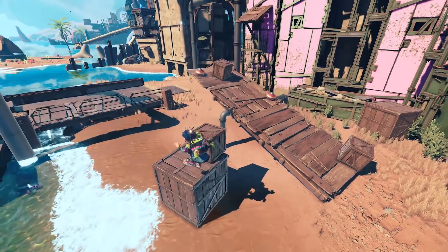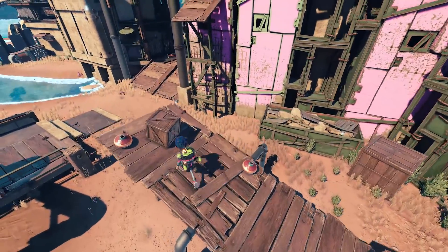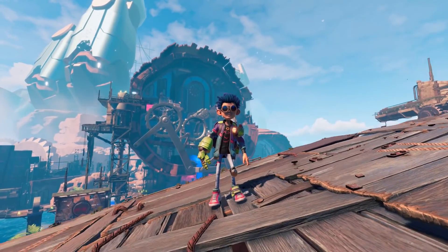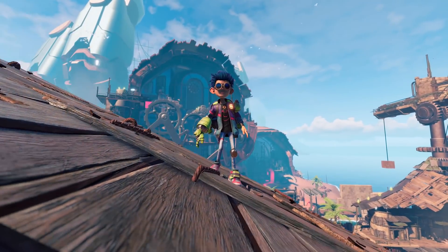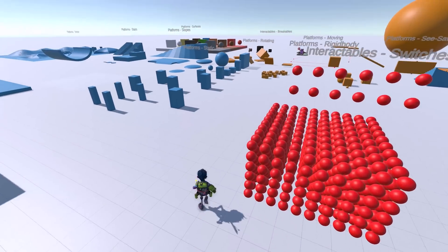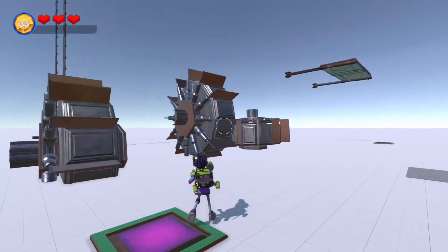Wandu uses a custom physics-based character controller developed specifically for Gagaya. The team behind it spent a lot of time tuning the rig to make him feel immersive and alive within the world. To achieve this, the team started by creating a custom physics-based gym, which allows the dev team to interact with gameplay elements in a condensed setting, resulting in quicker iteration.